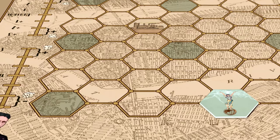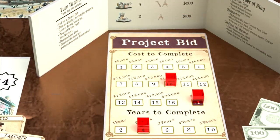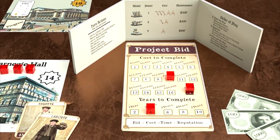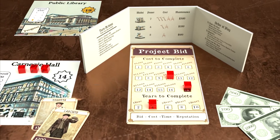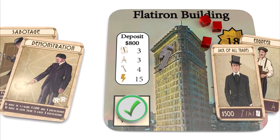As projects are revealed, players bid on the contract. Estimate how much it will cost and how long it will take. Bid too high and your rivals will win the job. Bid too low and you won't be able to complete the project as promised, losing the victory points and damaging your all-important reputation.